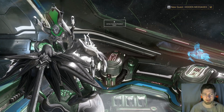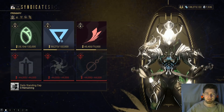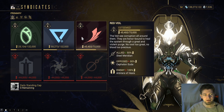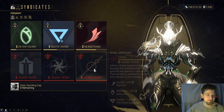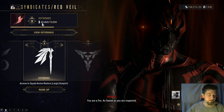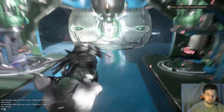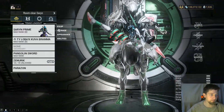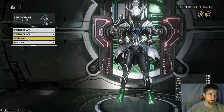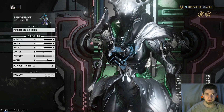Let me quickly explain how the syndicates work for those who don't know. You pick a syndicate — it doesn't really matter which one — and then you click Initiate. Then what you want to do is go to your arsenal in the back of your ship, go to Appearance and Sigils, and pick either a front or back sigil. It doesn't matter. Apply the sigil of the syndicate you picked.